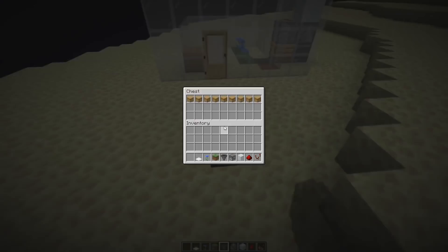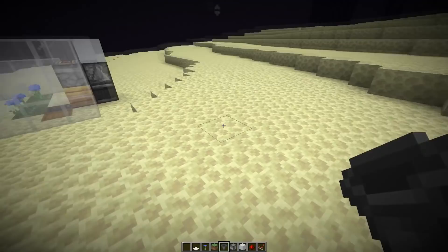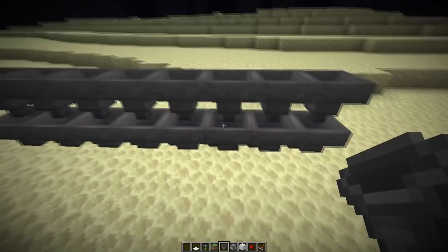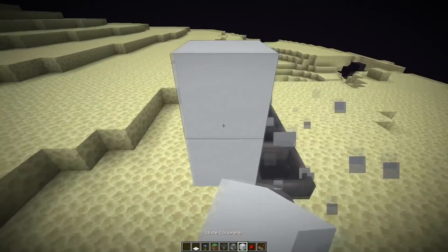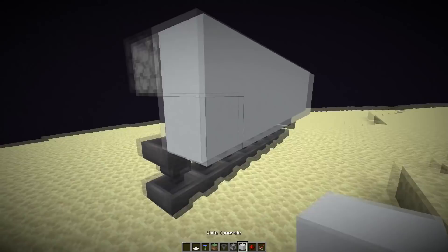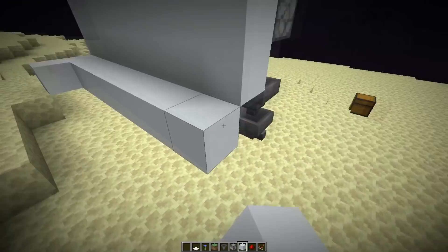I'm going to build a module of eight for both the honey and the honeycomb farm. I'll start with the double hopper setup, like I mentioned earlier, just to make 100% sure we pick up all the honey bottles. Then continue in the back placing down two blocks, and then a downwards-facing dispenser. That's for the comparators.